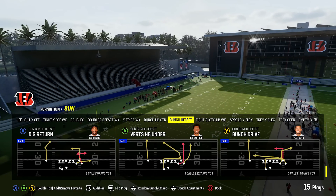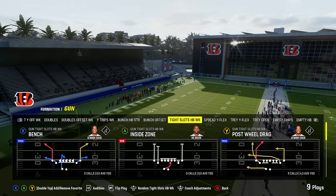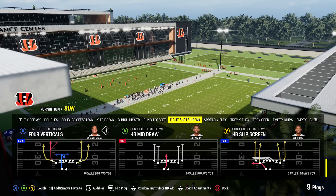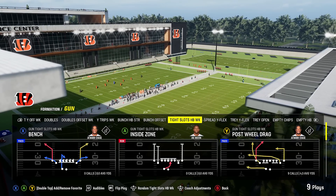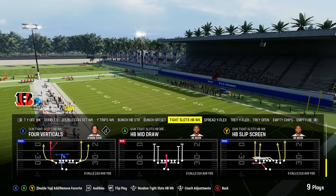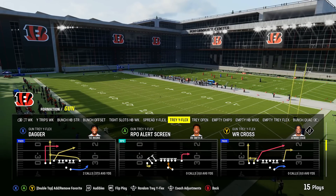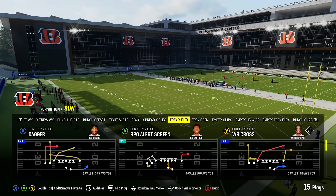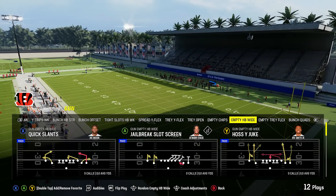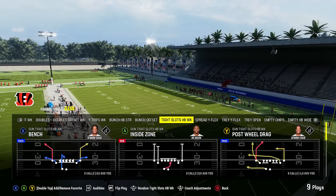Then you've got the tight slots halfback weak — a formation that's been solid for the past four or five years in Madden and is in a few more playbooks than the regular gun tight. You have spread, and while there's no trips tight end in this playbook, you have tray Y flex, which gives you some similar concepts. Then there's a ton of empty stuff, including bunch quads, which is super underrated, along with other empty sets — so you can really get creative in shotgun with this playbook.